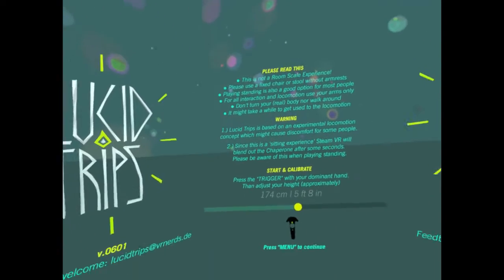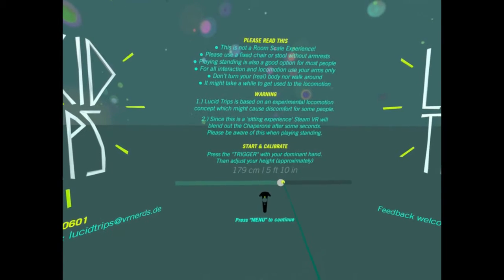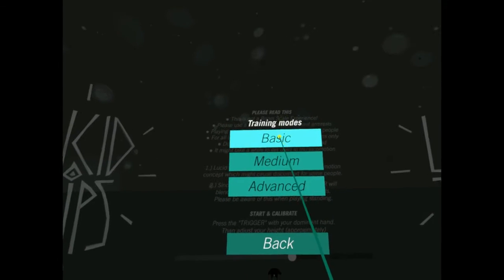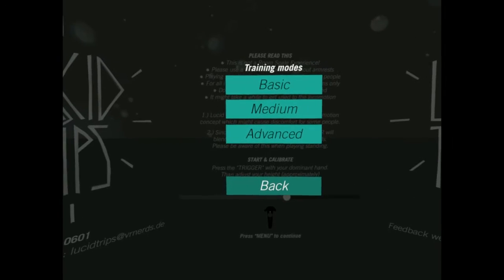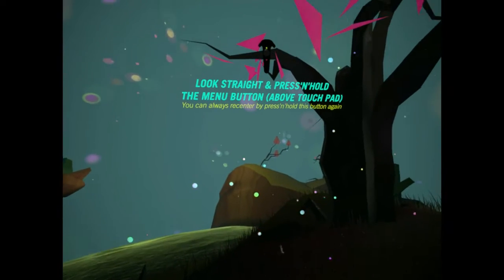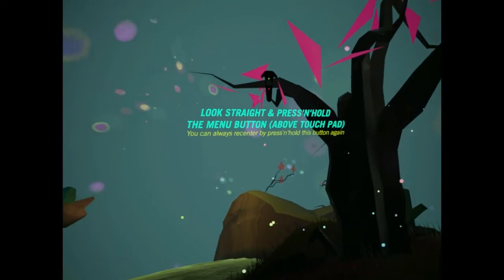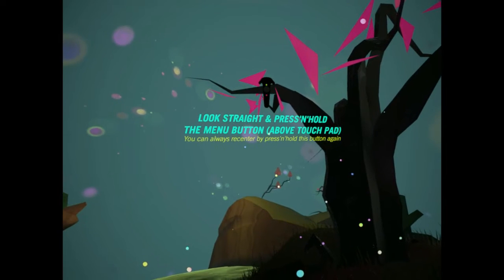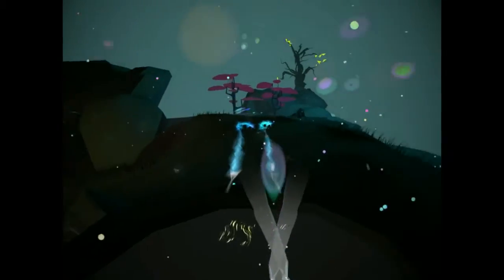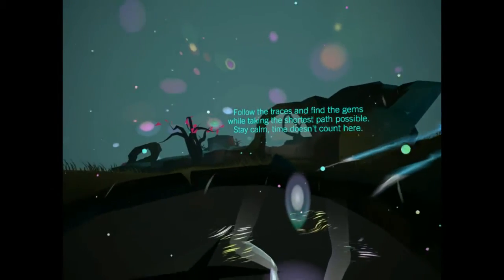I'm quite excited to see where this game is going to go. First off, calibrate, set my height to five foot ten, press the menu button. I've done the tutorial so I'm going to go straight into basic mode. Now I'm in the game and it's asking me to calibrate. I've managed to get the hands the wrong way around, so I'll just swap my controllers — a common issue I've seen in games.